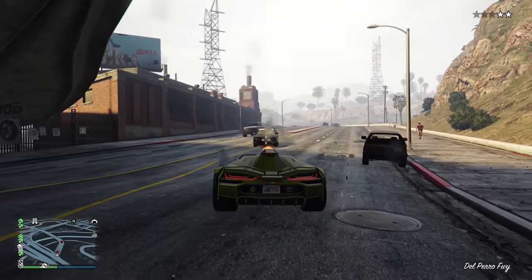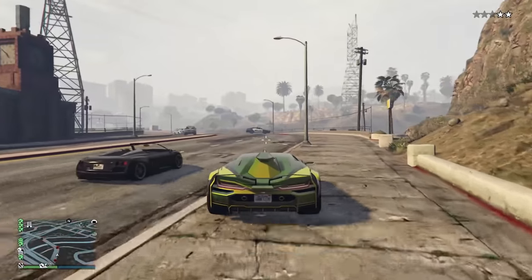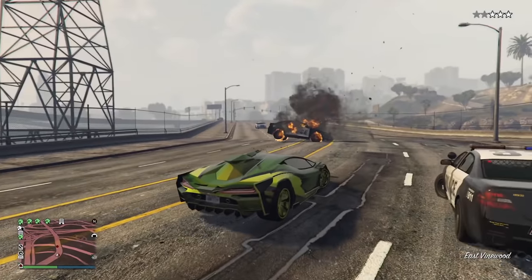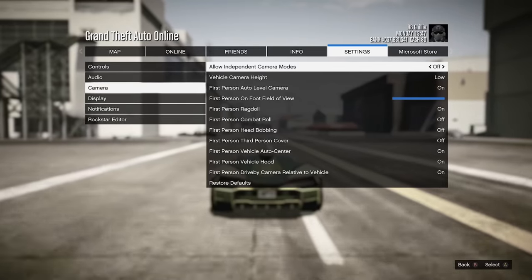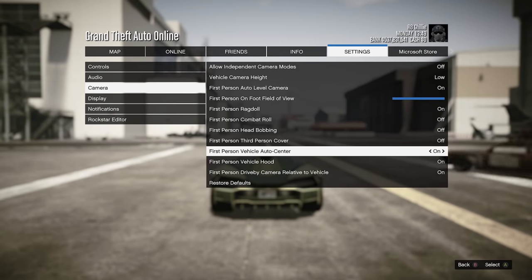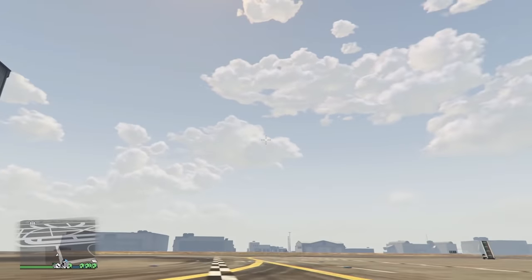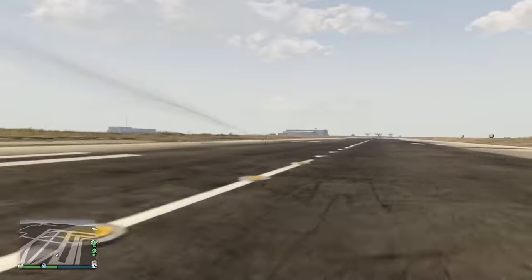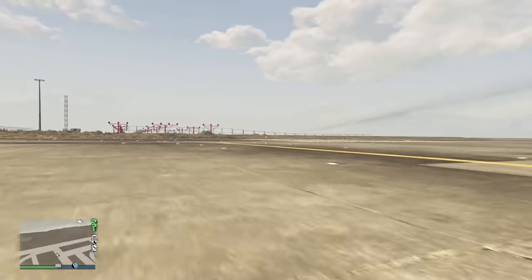You can't just circle an enemy and keep firing. The front of the car has to be somewhat facing them, and what's really annoying is when you're driving, the camera will constantly try to recenter itself, so aiming can be a pain with that resistance you have to fight. There's no way to turn off automatic vehicle camera recentering in third person, unfortunately. You can make this a bit better by using the first person camera. If you go into camera settings and turn off first person auto center, as well as set first person vehicle hood to on, now you can fire without it trying to recenter itself, and this also allows you to shoot up at a much higher angle than the third person view does.